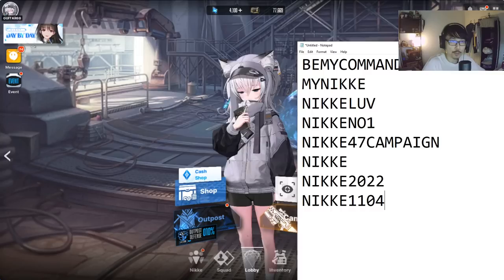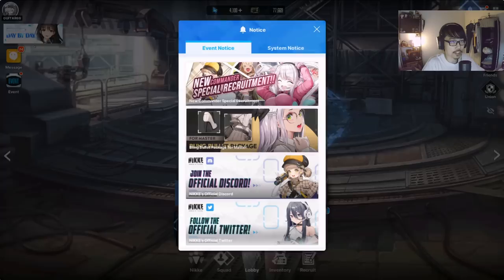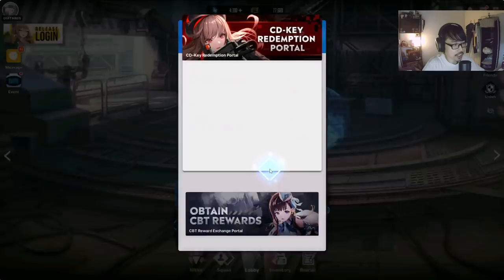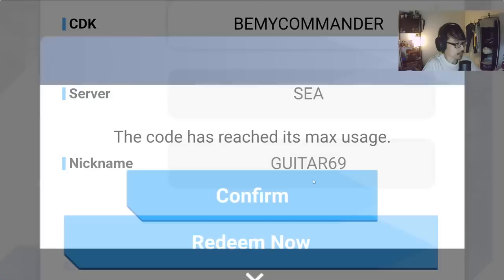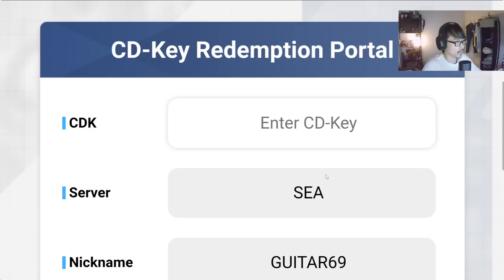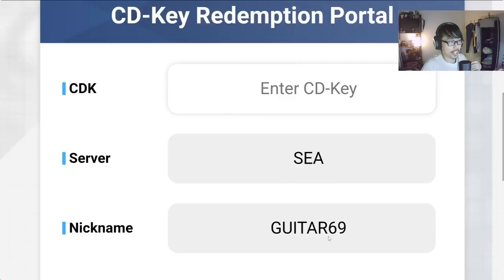Before we start today's video, there are plenty of coupon codes for you guys — I'll have them in the description and in the pinned comment. To use these coupon codes, press on the bell icon at the top. It's this thing called the CD Key Redemption Portal — tap to enter and you'll be brought to a menu where you insert the CD key and press redeem. Note that there is a max usage for the codes, so not all of them will work, but fortunately some still do — I'll link all of them so you guys can check for yourself.